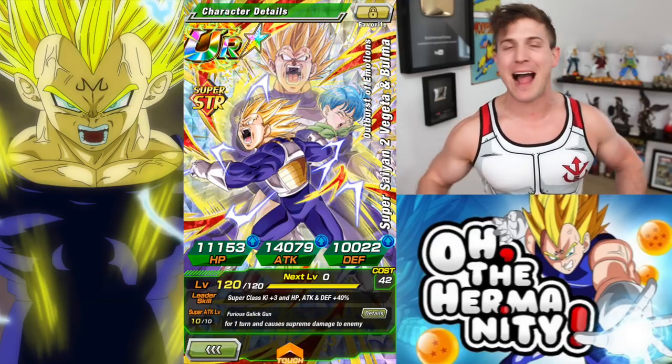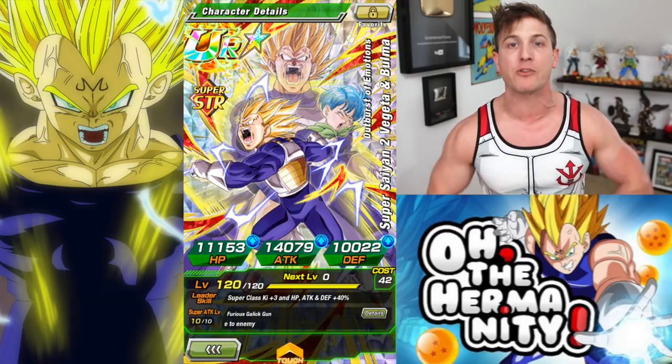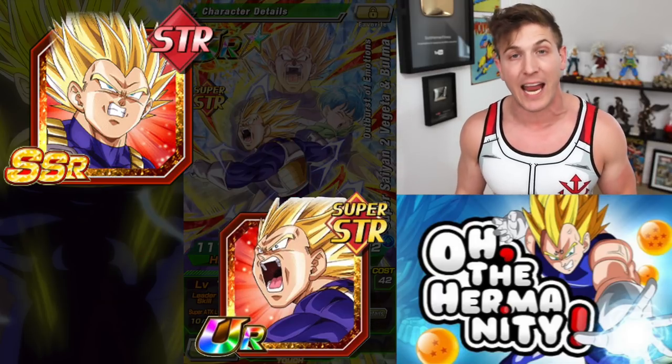What's going on Dawkin fam and welcome back to the channel. We're back here with another 100% rainbow showcase and this time it's going to be Outburst of Emotions Super Saiyan 2 Vegeta and Bulma.